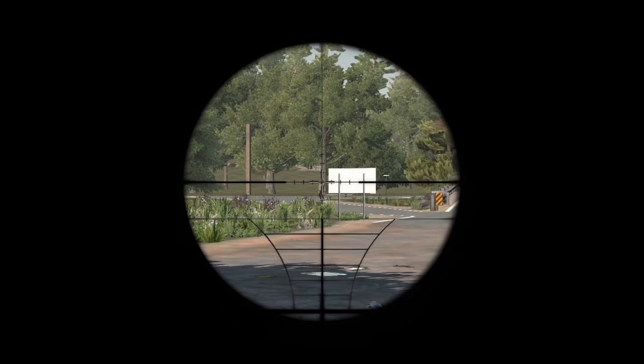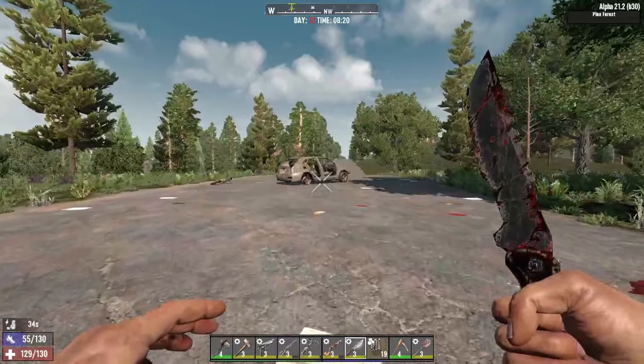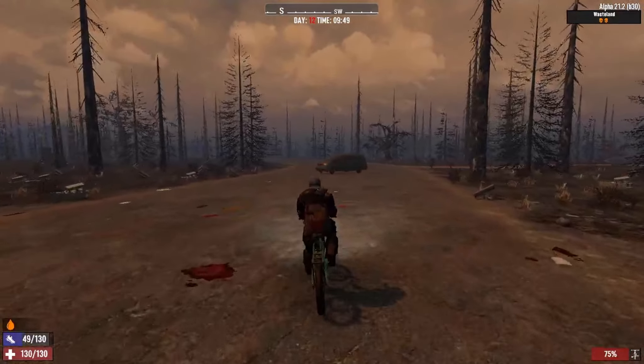Another thing I was thinking we could do is just leave the iron doors down and let the zombies in. That might not be a bad idea because it would be a lot better to let them in than for them to just beat on the side of the building. We found the entryway into the wasteland. I'd rather go the entire way around than through possible mines because we can't risk the bicycle getting blown up.